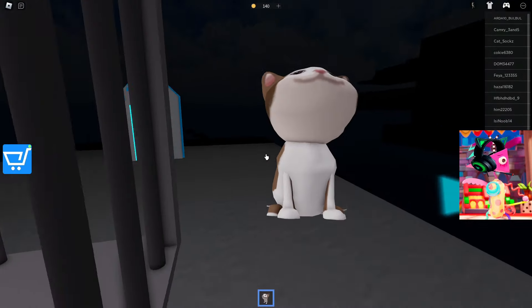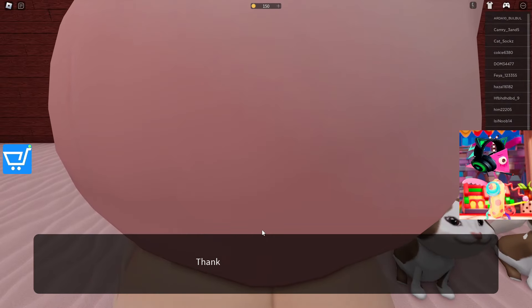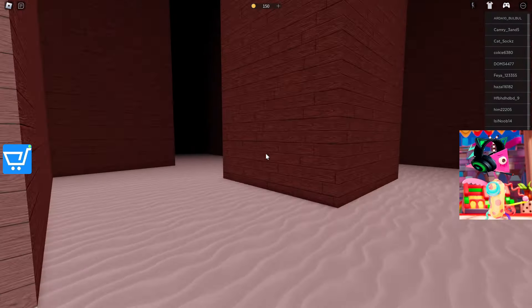Mr. Kitten, you are going with us to your mother. Let's enter this portal. Third kitten delivered. There are only four kittens left to find in this maze. I think this is an easy task.